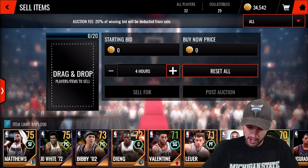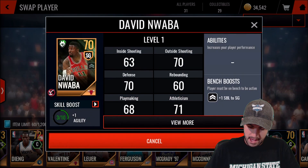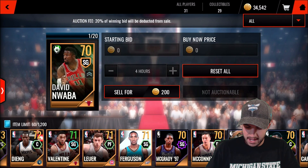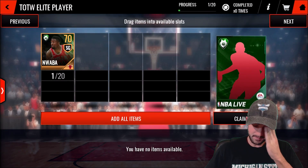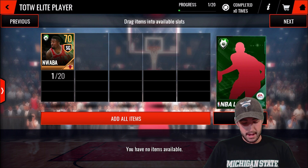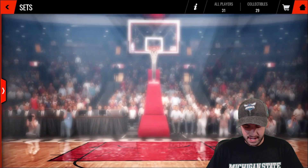I'm going to go to sell items real quick and just make sure — yep, not auctionable, as I thought. And he doesn't have great stats either — nothing above an 80, so I'm definitely not going to be using that one. All I can really do with him is throw him into the set, and I've got to have 20 golds just for one elite. It's kind of ridiculous. Hopefully we get that fixed in the future.